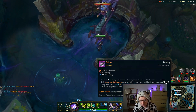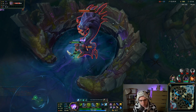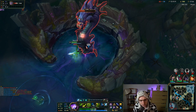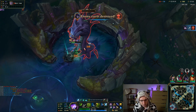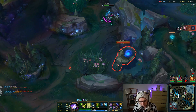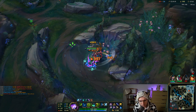The Eclipse gives us Omnivamp, which means we can heal and sustain when we're split pushing. If you're running the Goonzu's build, you cannot sustain when split pushing at all. Look at the cooldown on Q — you can also spam E on Baron because the crits keep your E off cooldown. Goonzu's really struggles to do that because there's no Omnivamp. We lost access to healing because we no longer use Ravenous.